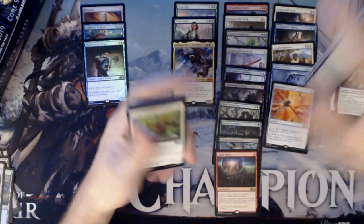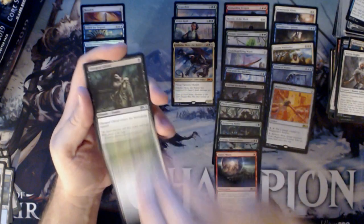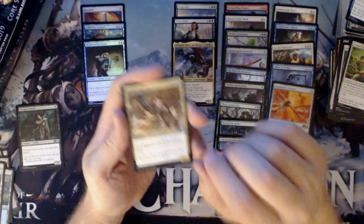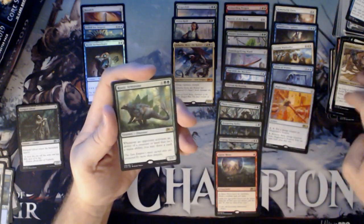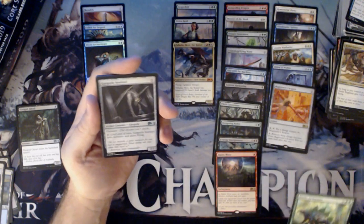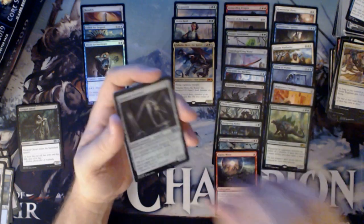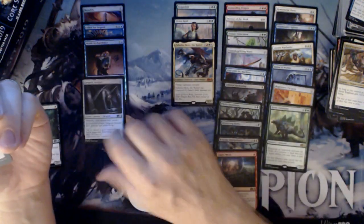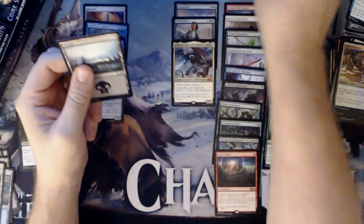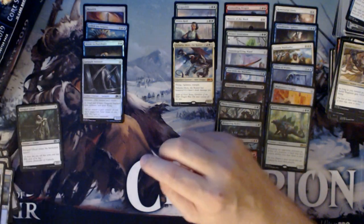I have another foil. I have a Leonin Vanguard — nice. I got my playset of Diregraf Ghouls now for my zombie deck. Aerial Engineer and a Runic Armasaur. And our foil is Gargoyle Sentinel. Only good part — I've noticed the past few sets, especially Dominaria, I've gotten two foil rares in most boxes. It seems to be almost an average of two.